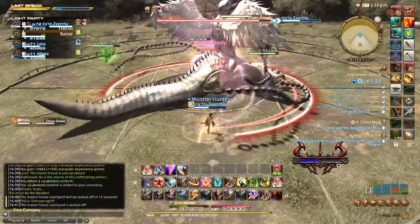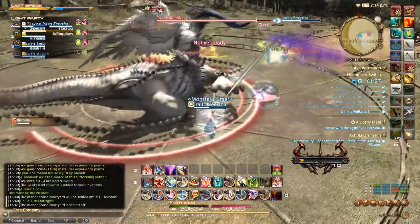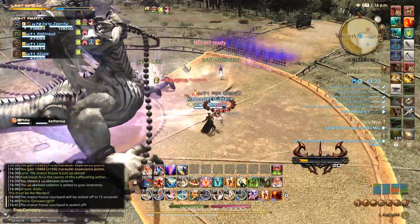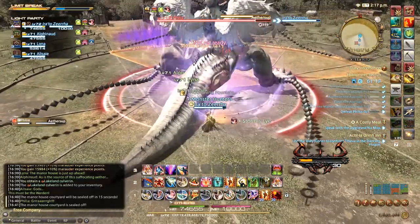When the boss begins to cast Chain Down it's going to place a red reticle over one of the players. Once the cast finishes, it will imprison that player in iron chains, so everyone else needs to run over and destroy the chain to free the player before they get hit by Aether's Up.